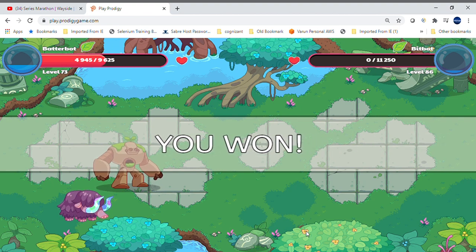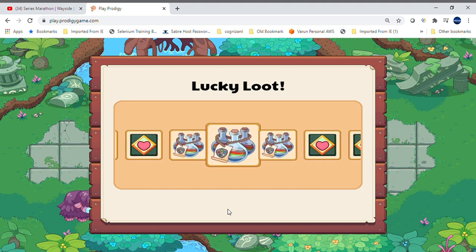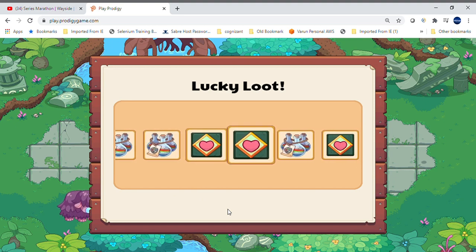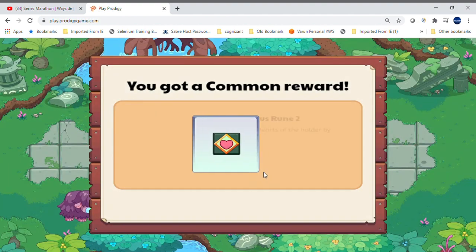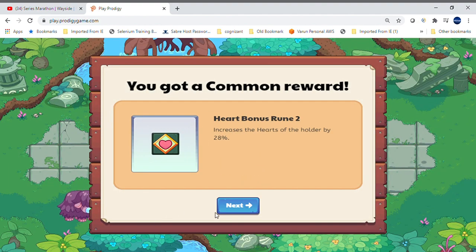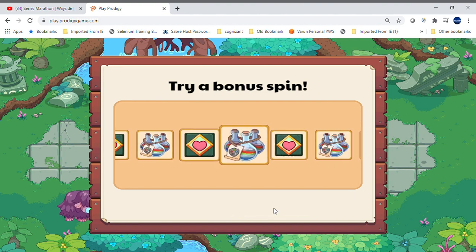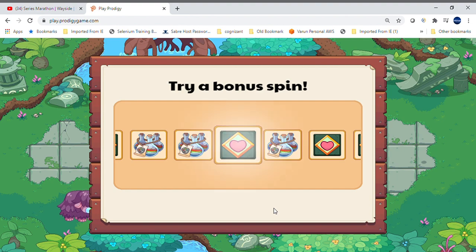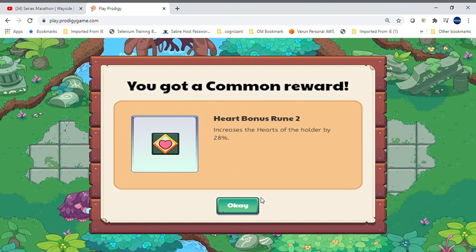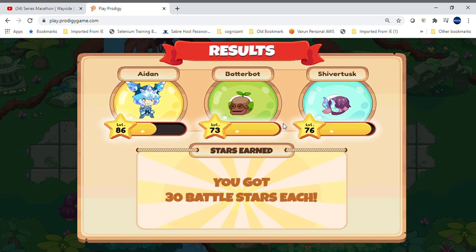Now I'm just gonna spin this. Hopefully I get a heart bonus — I want a heart bonus. I also want an all-element resistance. I want another bat. I guess that's good.